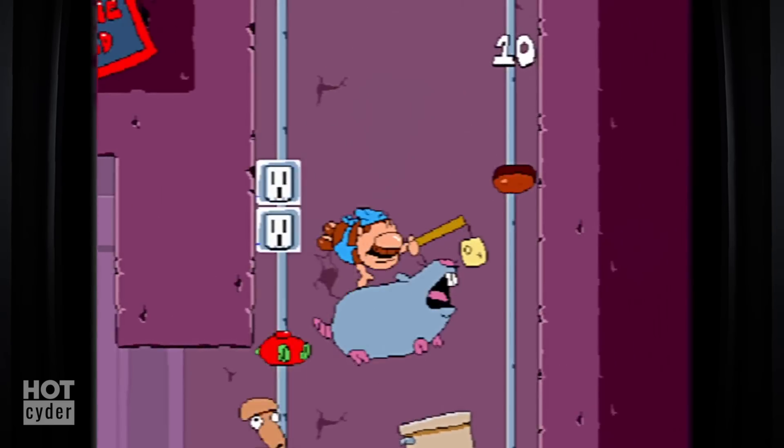Starting off with the controls, Pizza Tower is one of those games with a learning curve to it. At first, the movement might feel somewhat clunky and unintuitive, but many elements of the game's design push you to master its controls early on, and once you've done that, you can conquer these levels like it's nothing — and it feels incredible. Pepino has a few basic moves, a couple of more advanced techniques, and a whole bunch of ways to combo moves into each other.